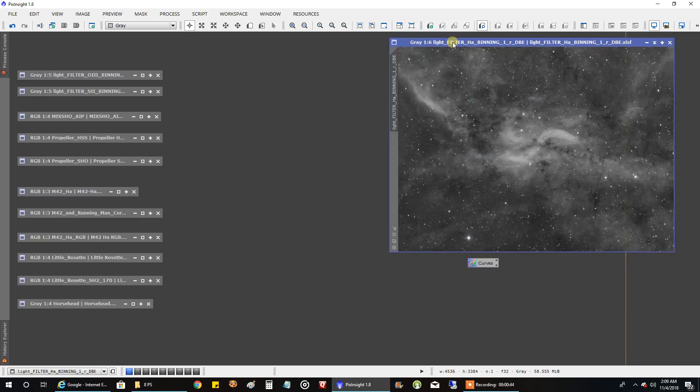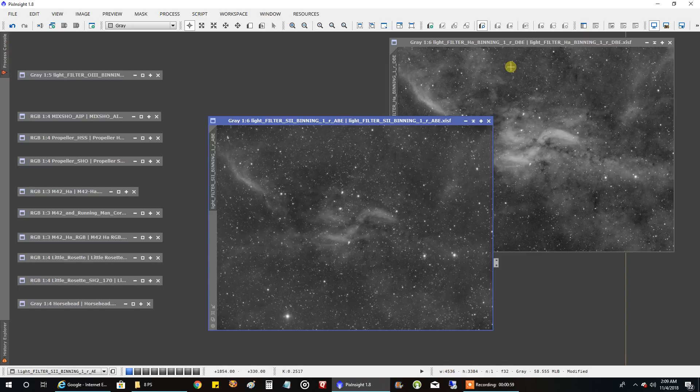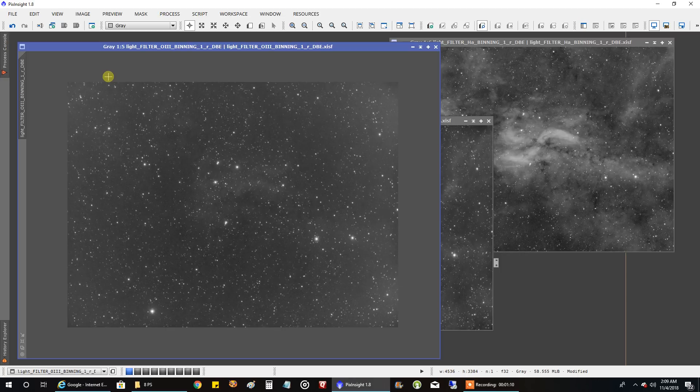This is HA. I have to go back and verify everything, but I think I've got over five hours of HA, about six hours of sulfur, and HA and sulfur are both very strong. This is after running a DBE on HA, an automatic background extraction on the sulfur, and a dynamic background extraction on the oxygen. This is a little over five hours on oxygen. There's very little data here, and that always makes it tough, but let me show you how this data looks after I combined it all.